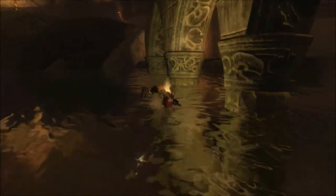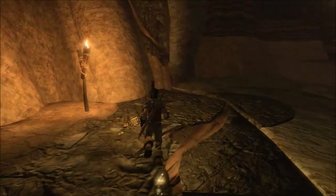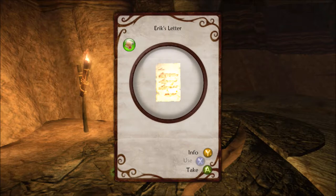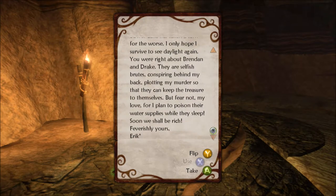And I think there was another one on this side - Eric's letter. This unposted letter was written by a member of an expedition of treasure hunters. Dearest Harriet, our voyage into the entrails of Bower Lake has taken a turn for the worst. I can only hope I survive to see daylight again. You were right about Brendan and Drake - they are selfish brutes, conspiring behind my back, plotting my murder so that they can keep the treasure for themselves. But fear not, my love, for I plan to poison their water supplies while they sleep. Soon we shall be rich. Feverishly yours, Eric.